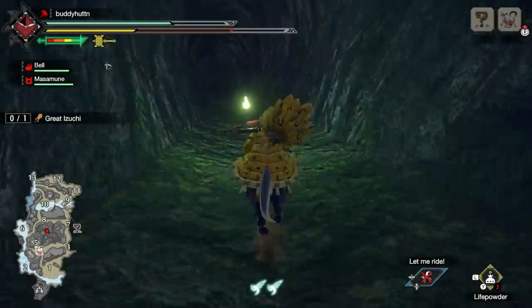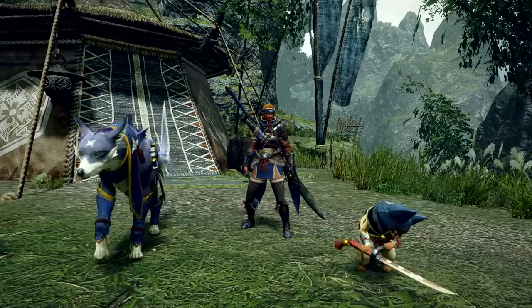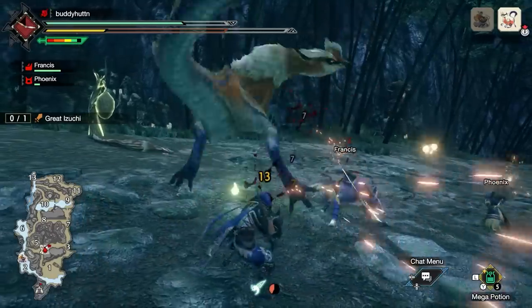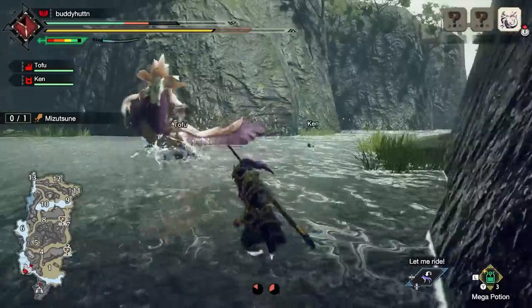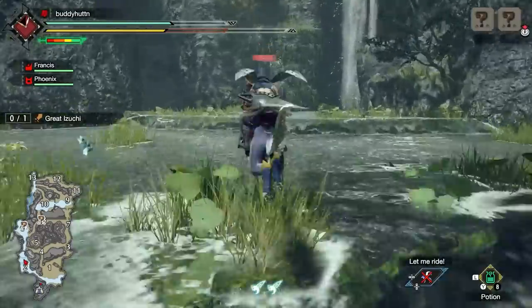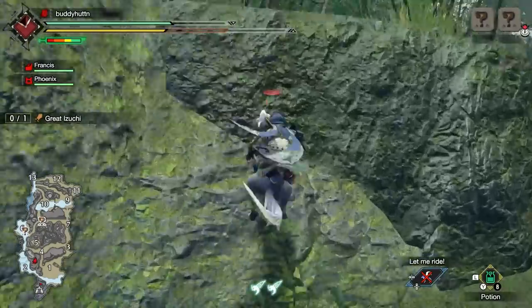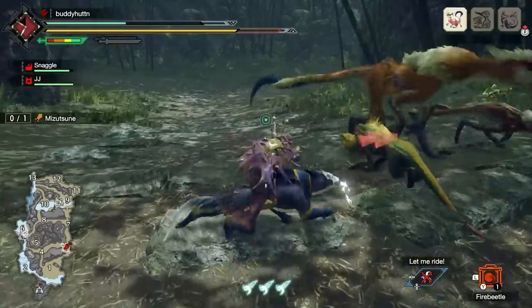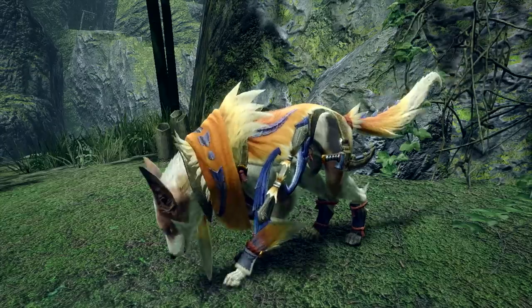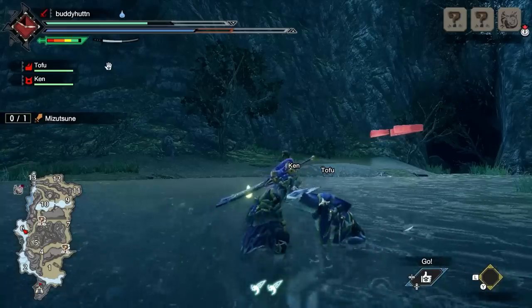The Palamute is a new companion in Monster Hunter Rise who you can choose to have accompany you along with your Palico. While your Palico's gadgets support you on hunts with buffs and debuffs, the Palamute is a direct attacker in fights, but they're also rideable, allowing you to get around the map quicker than ever without consuming stamina. You can perform attacks while mounted, and just like the Palico, the Palamute is fully customizable and can wear armor. Well done, Widow Puppy.